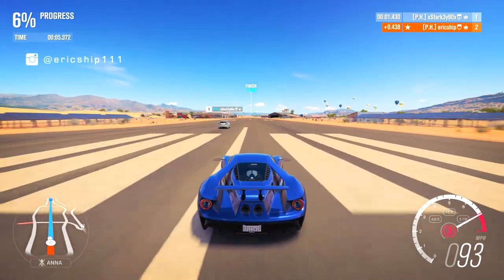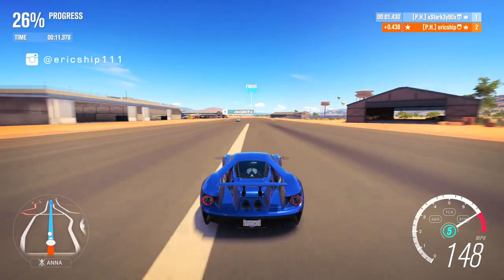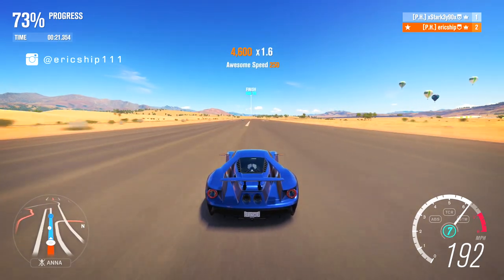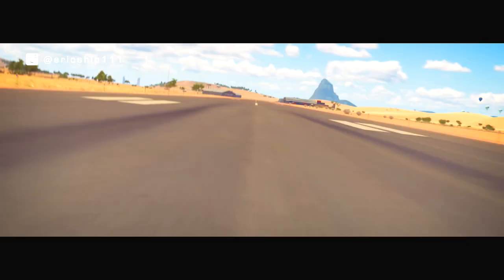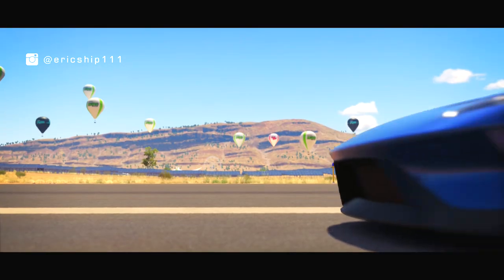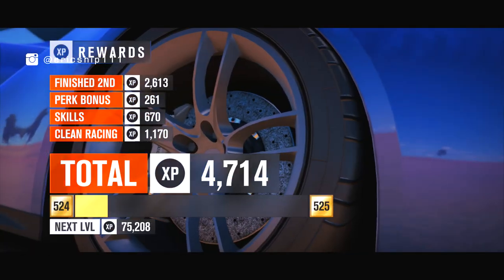The drag race begins. Starkey gets away immediately and Eric's Ford GT struggles to keep up. Eric is unable to catch up at all, falling further and further behind. The result is barely over two seconds — a dominant win for the Audi RS3. Starkey declares it downright disgraceful from the Ford GT.